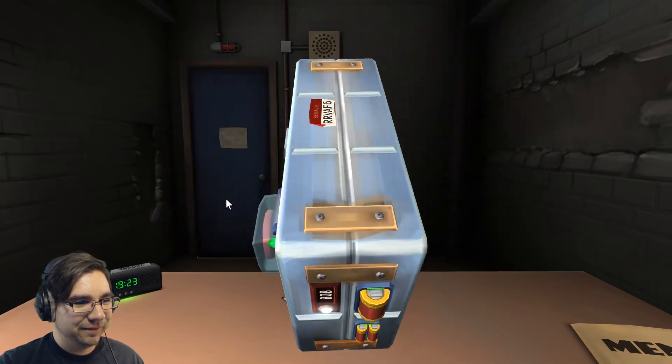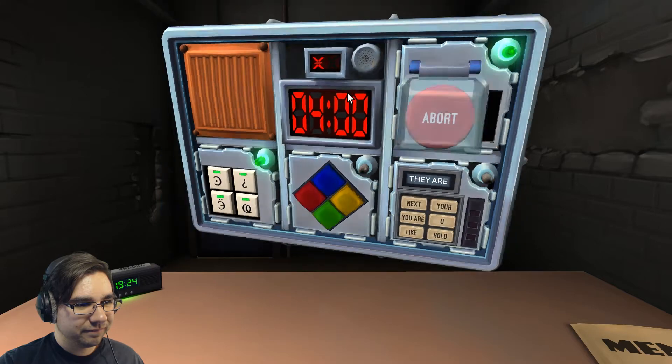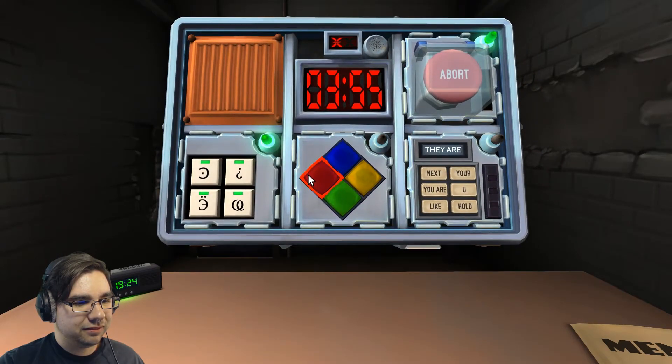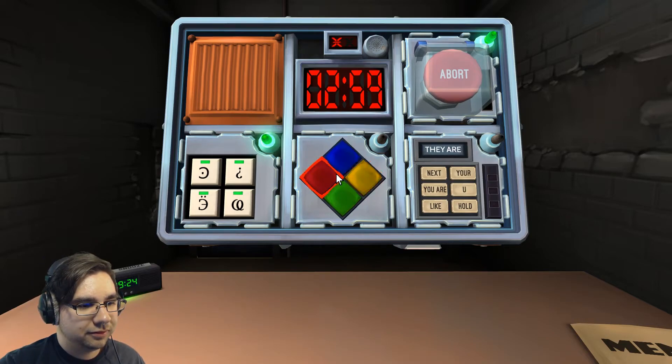Simon Says — are there any vowels on the serial number? Yes, A. Press blue. Nope. Are there colors flashing? Yellow — press red. Yellow, yellow, red, red — red, red, red, green. Yellow, yellow, blue, red, red, red, green, yellow — yellow, yellow, yellow, blue, red, blue, red, red, red, green, yellow, green.